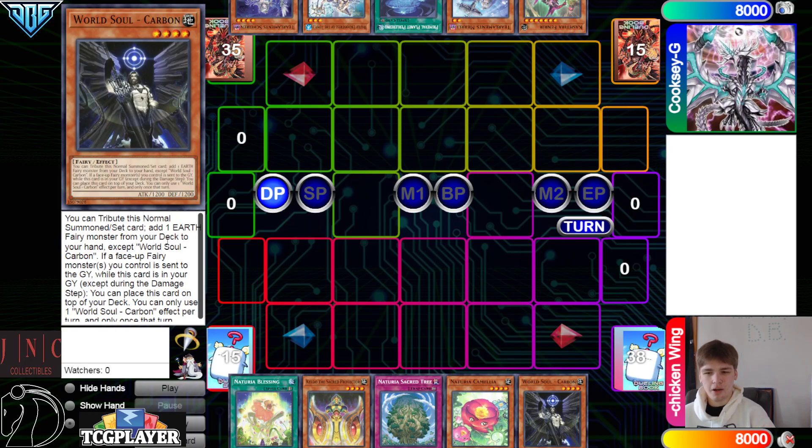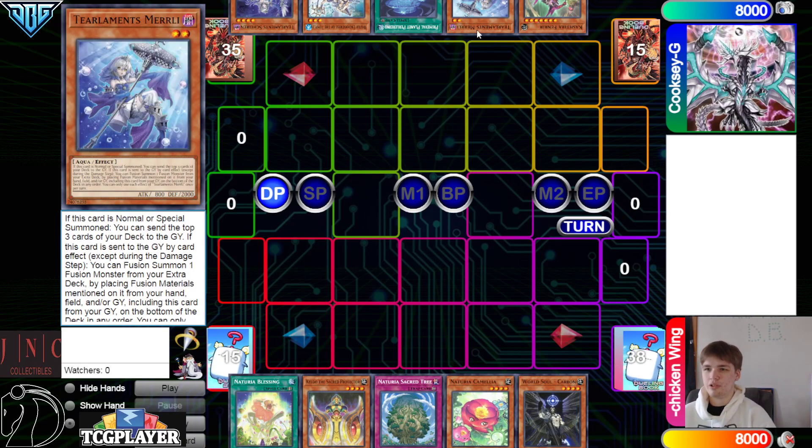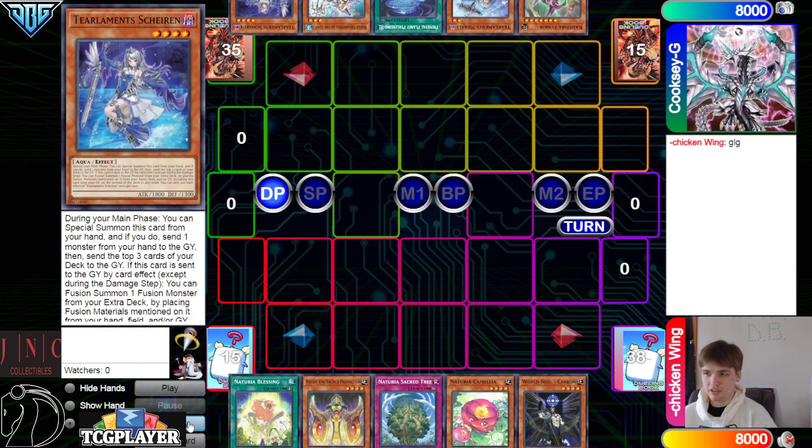They're playing a bigger Ishizu package in their list. This card just says summon it, tribute, search an Earth fairy — if a fairy monster you control is sent to the graveyard, put it to the top of the deck. Then they have Fenrir, Murli, Planet, Temple, and Shailen.